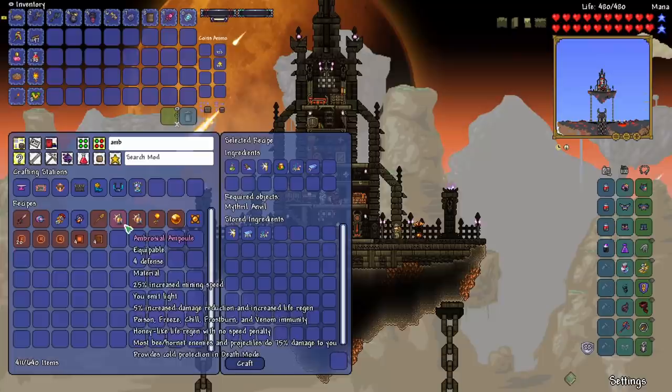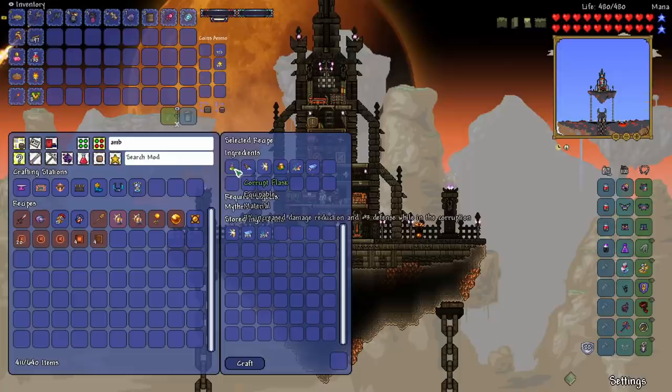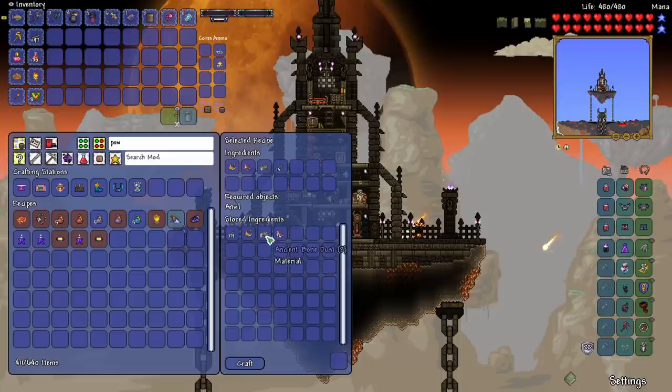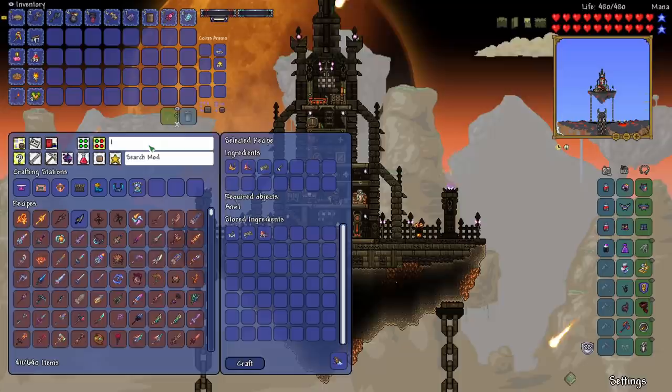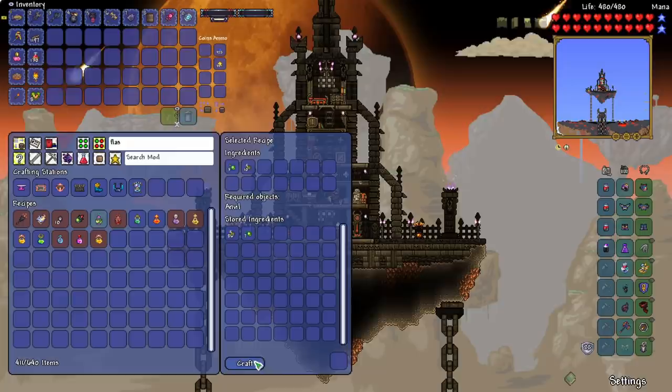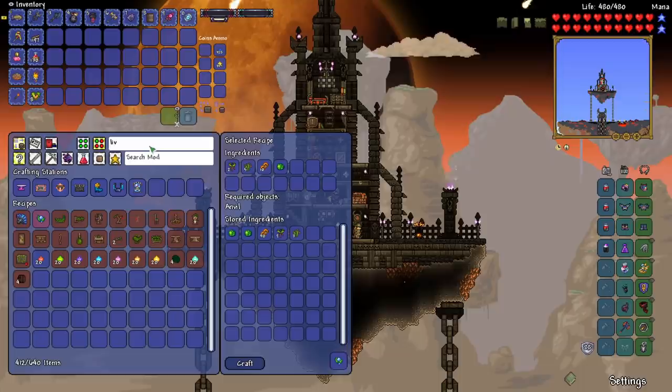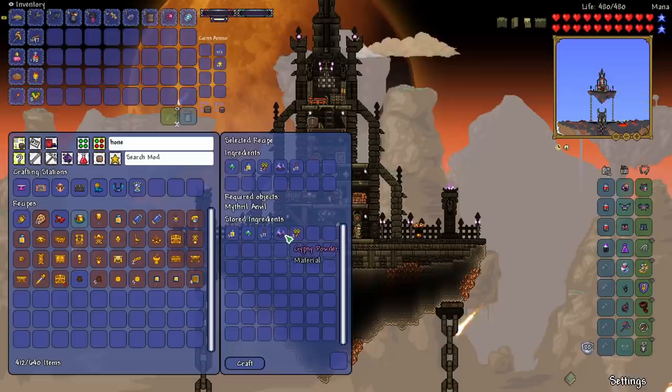Another thing I wanted to craft is the Ambrosial Ampoule. We need the Corrupt Flask, Archaic Powder, and Honeydew. The Archaic Powder is pretty simple — just combine the Ancient Fossil with Ancient Bone Dust and Demonic Ash. The Flask is also simple: just Fetid Essence and Rotten Chunks. And for the last part, we need Living Dew first. I think we need Living Dew combined with a bunch of jungle stuff.